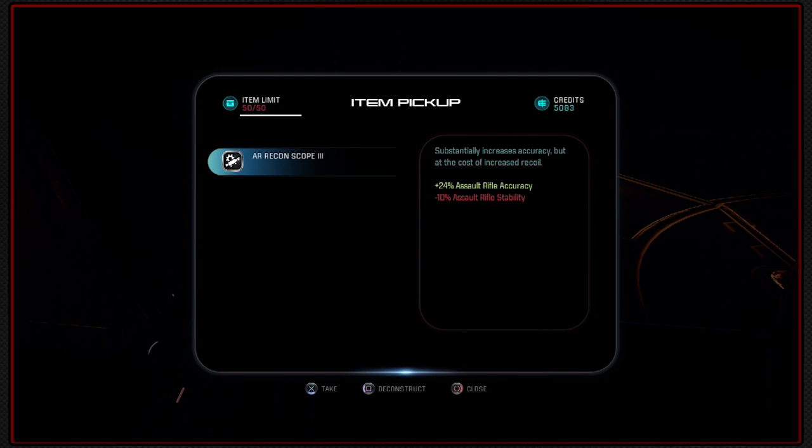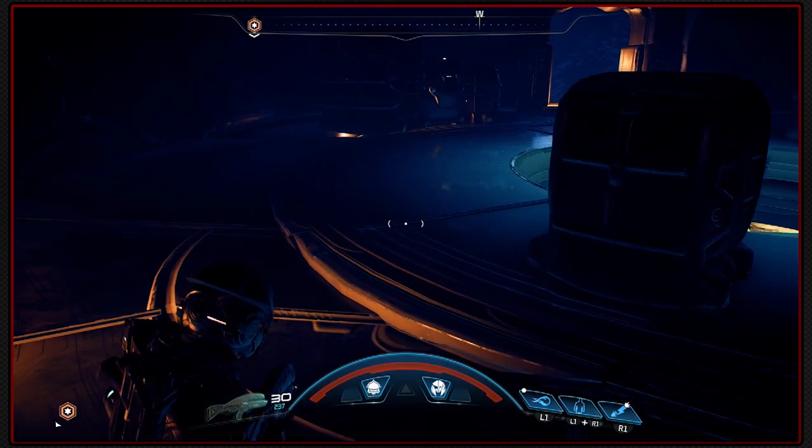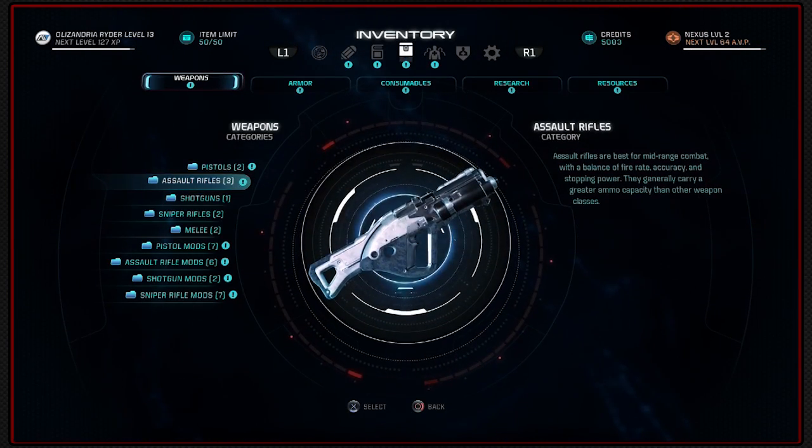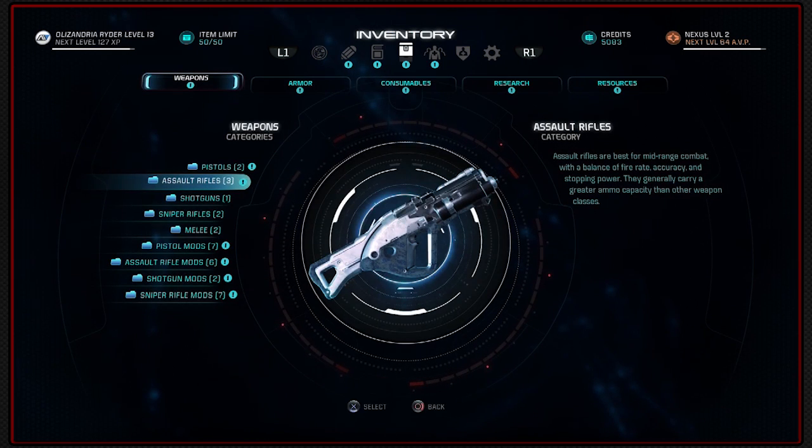That was the stuff that's supposed to spawn if you're going down the other way. Assault rifle accuracy, minus 10% stability. So how do I go about junking stuff I don't want? That is now the question.